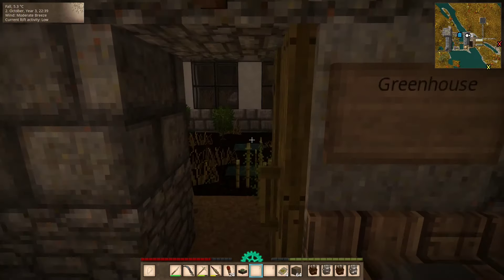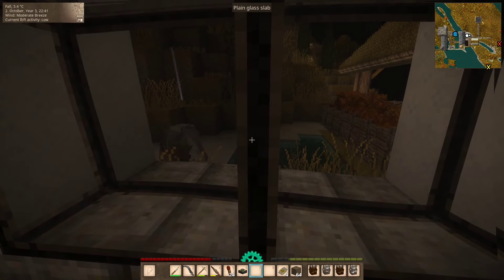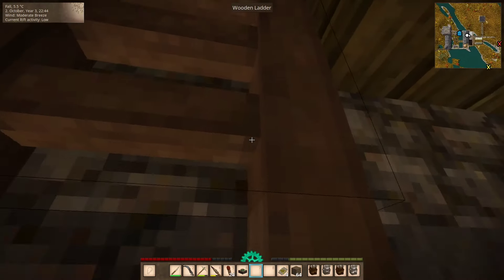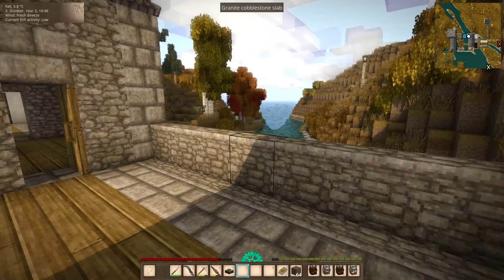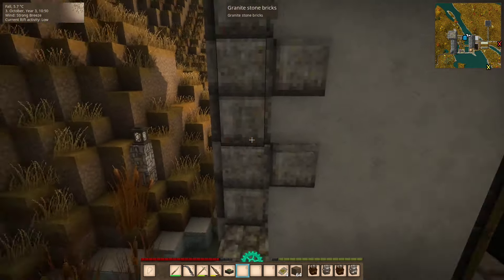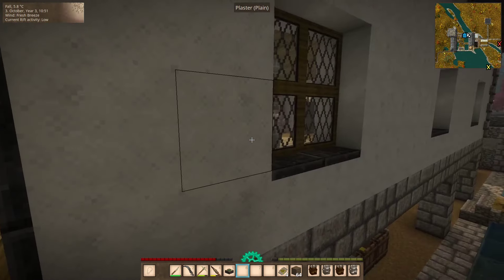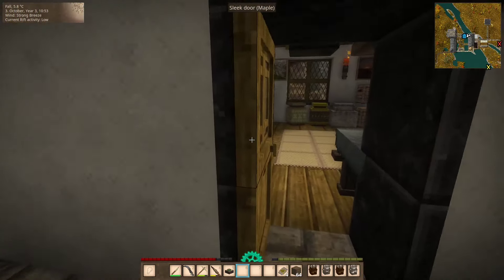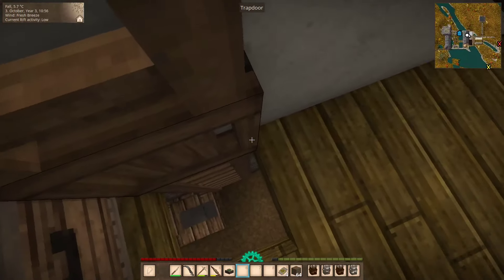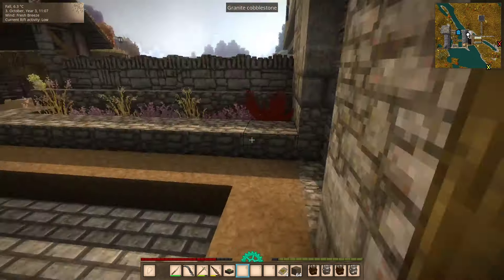Yeah, there was a drifter here — they can spawn over here. I slept; it's morning. There was a noise — where was that coming from? Yeah, the rift is still there, but it's fine.